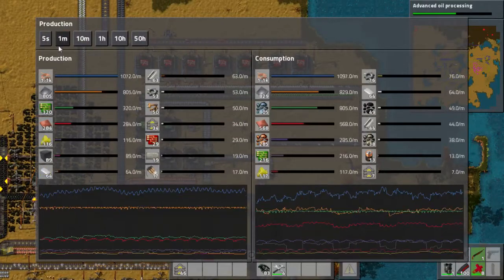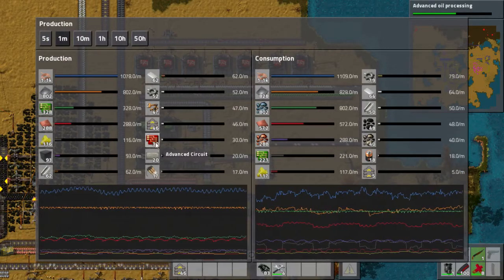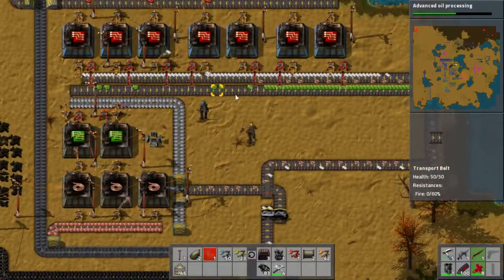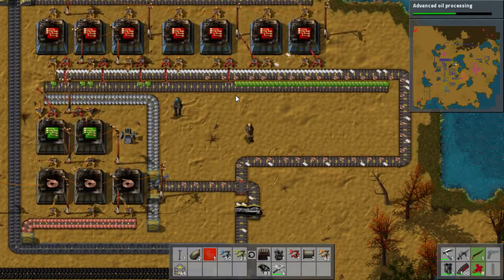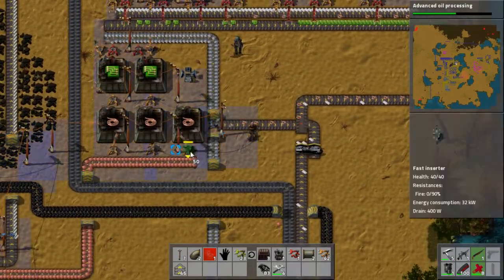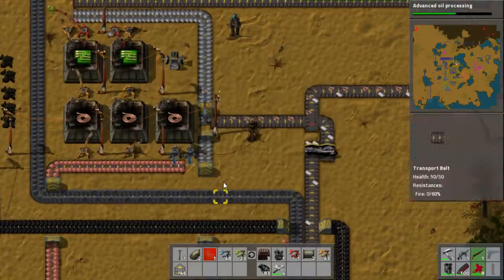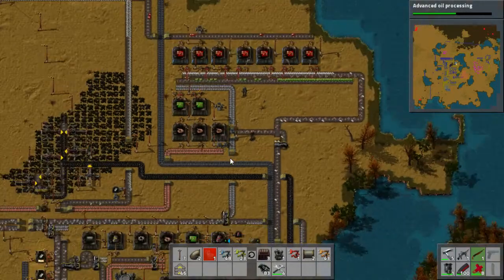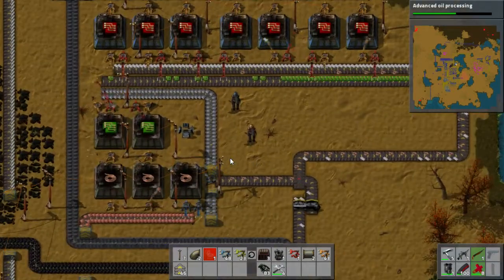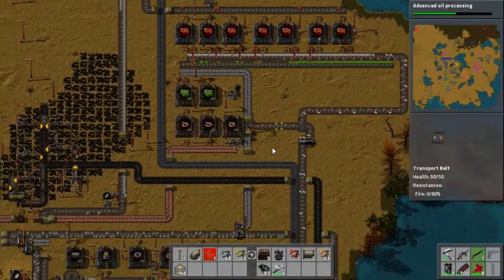So it just kicked our production up a notch — probably doubled it. Now the question is if we're going to have enough copper cable production to supply all of those with copper cables. Yeah, I was just saying that. We could technically upgrade this — this is crafting speed 0.5, the blue one is crafting speed 0.75. Not a whole lot faster, but it is faster technically.